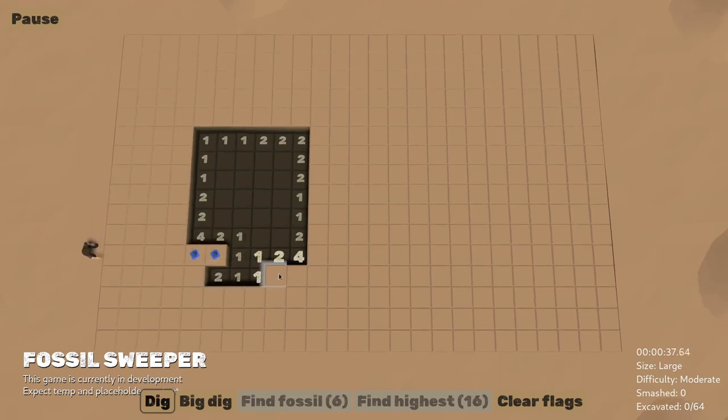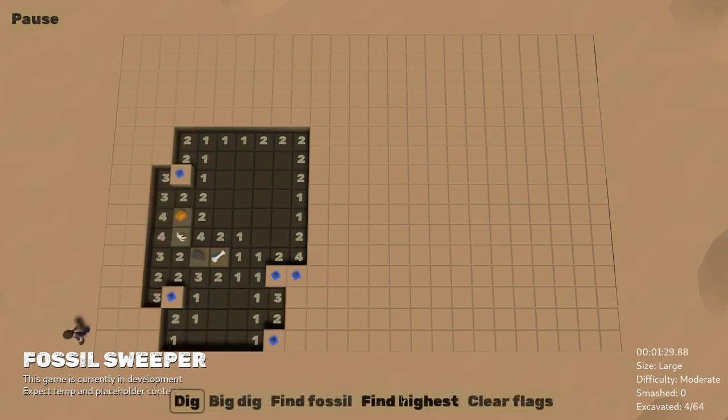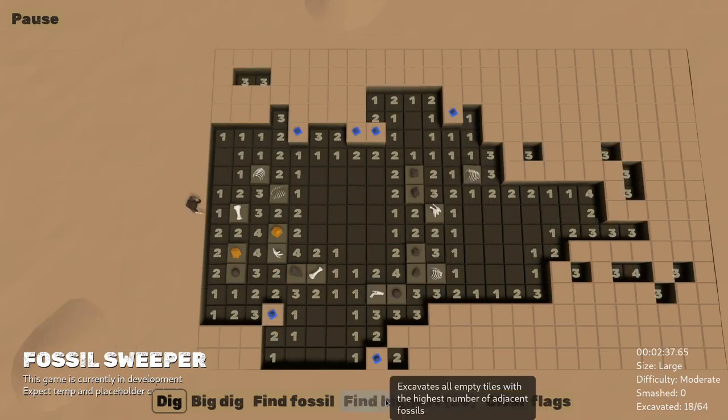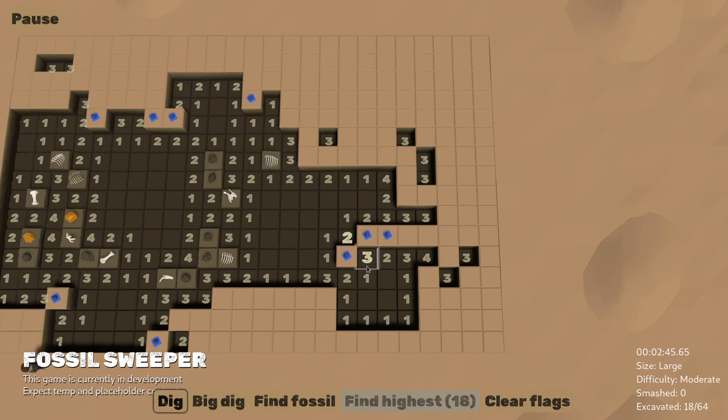After that was in and behaving, I added a more interesting ability that automatically excavates all empty tiles with the highest number of adjacent fossils. I think I'll need to limit this one to one use per dig site or something like that, but I'm really enjoying the way that this reveals things differently from how playing normally or using the placeholder Find Fossil ability does. It feels like it makes me play a little differently, and that's part of the role that I want the dig abilities to have.